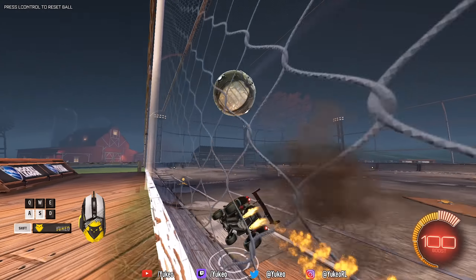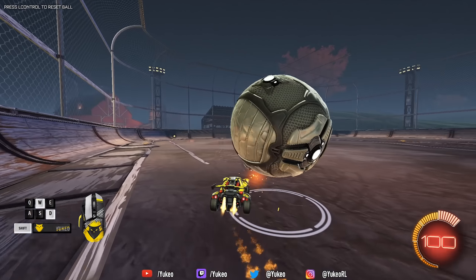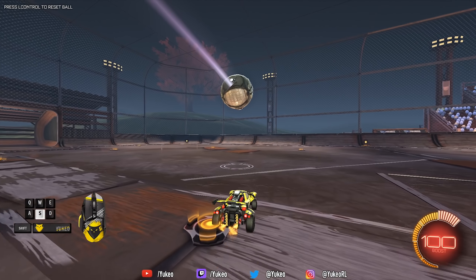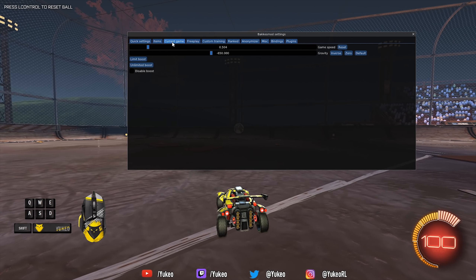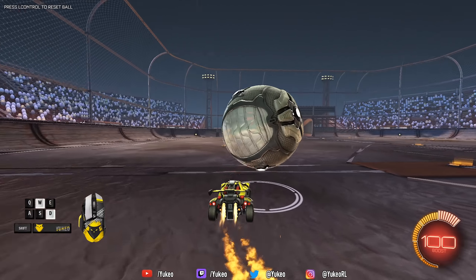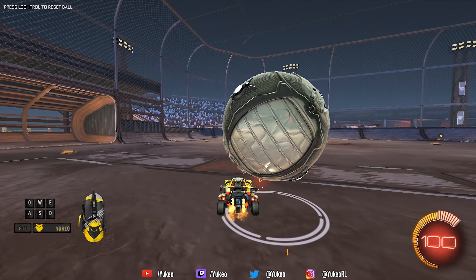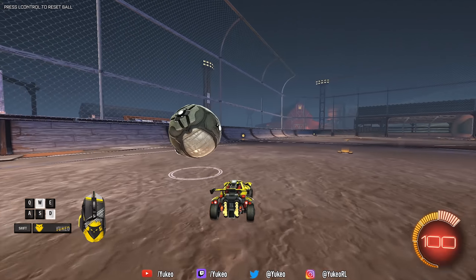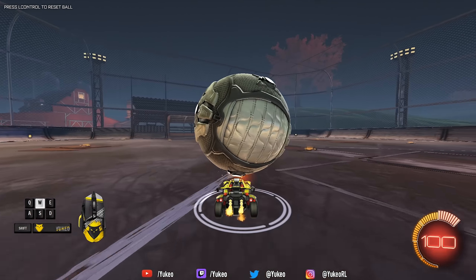Once you feel like you've done this for enough, you want to reset the game speed again. F2, current game, game speed reset — now it's back to one. Also, you can drop the ball right on your car with BakkesMod. You just go to quick settings and select normal mode. Then as you can see: down one for pass, left or two for rebound, three, roll two or four up to place on top of your roof. So if I press four, the ball drops on my car from any position, and then I can just dribble it.